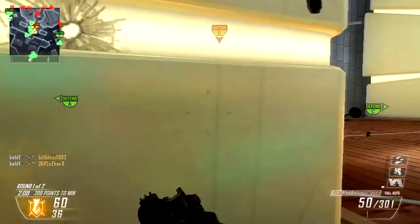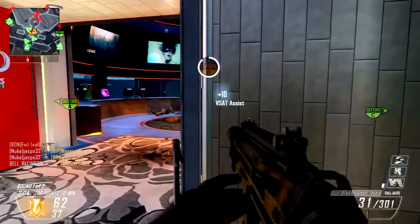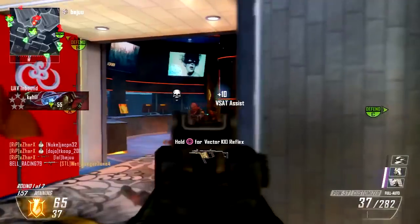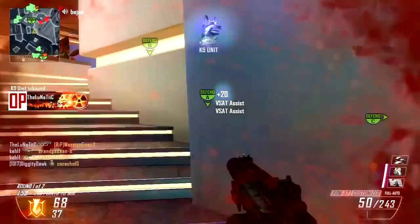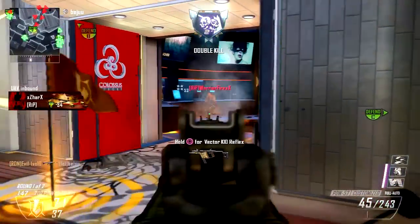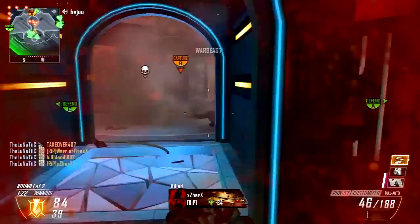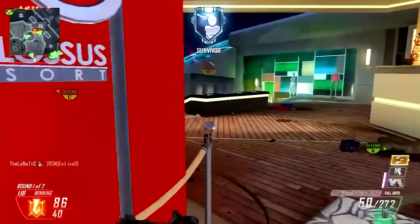Not using those three score streaks would let you unlock an option to have a Pick 13 system instead of a Pick 10 system. So imagine not using any score streaks but then having the option for one additional attachment for your gun, plus two or three extra perks, or two extra attachments and one extra perk — whatever combination you can think of.